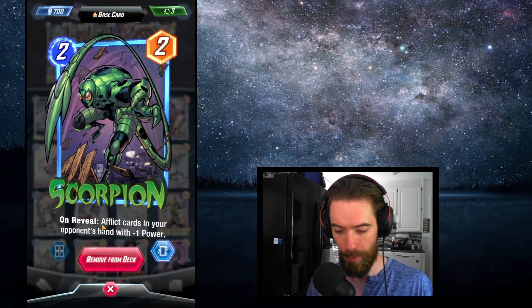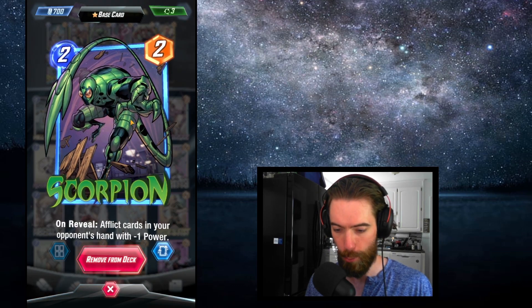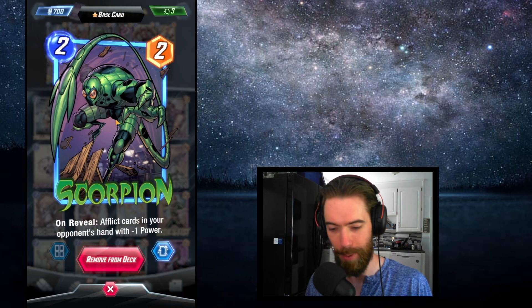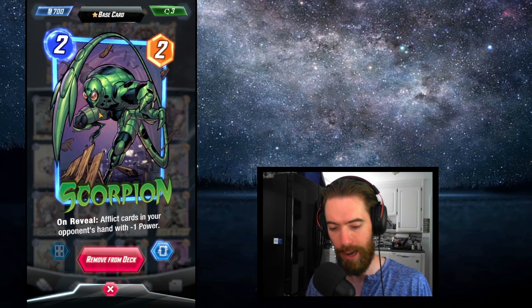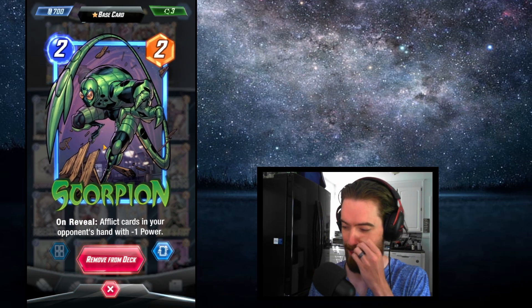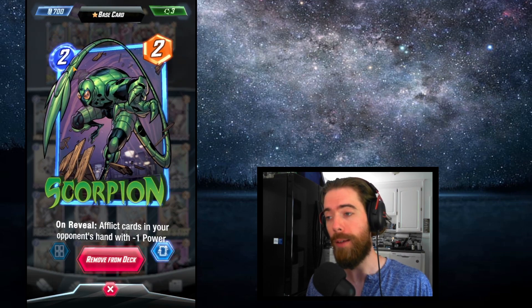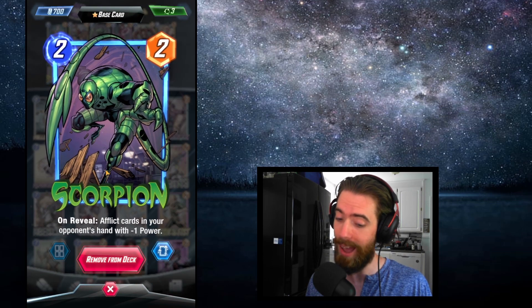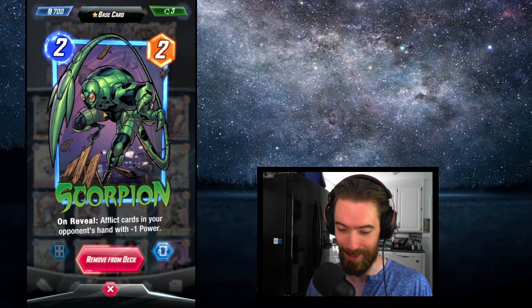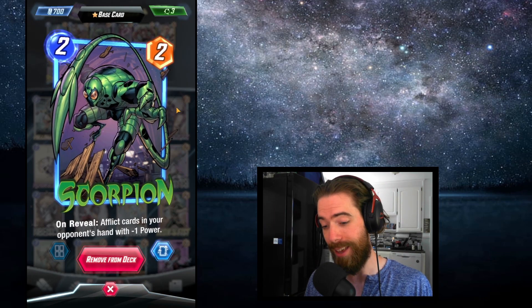Scorpion is now a 2/2 on reveal — afflict cards in your opponent's hand with minus 1 power. His ability is unchanged. He used to be a 3-cost 3-power and was basically half of a Nakia, which felt really bad. Interesting that Nakia has not been changed but Okoye was — I'm a little surprised the developers are letting Nakia slide for another balance patch. Now Scorpion at a 2-cost is much easier to work into your decks. I slotted him immediately into my Sera Miracle deck and have been having a ton of fun with this, especially if he can hit Iron Man, which is a fairly popular card right now.